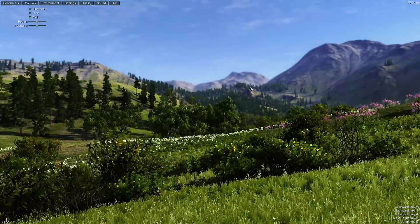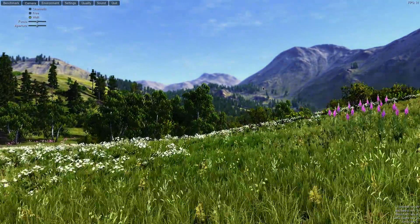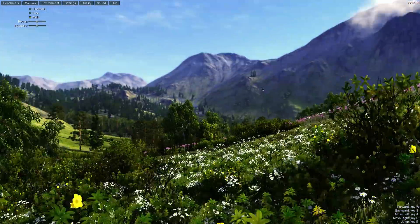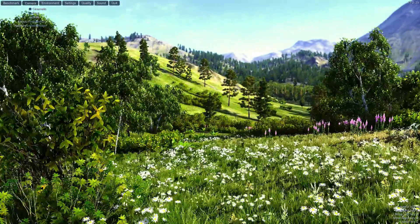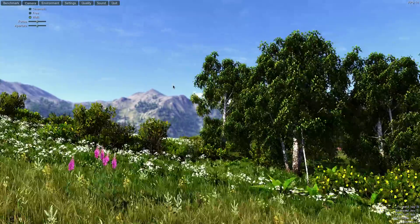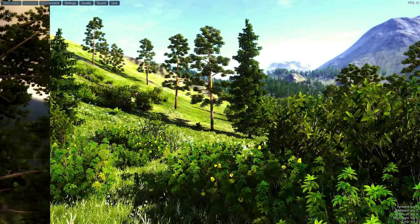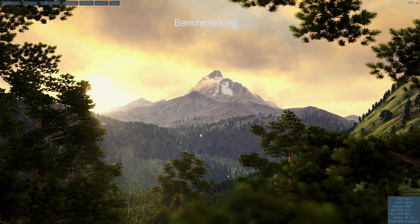Next, we're going to be taking a look at the UniEngine Valley benchmark. This benchmark is unquestionably my favorite of all the dedicated benchmarking programs available. It runs on Linux natively, and you can actually drop into the benchmarking world and walk around as if it was a first-person shooter. The FPS monitor at the top right-hand corner of the screen claims we're getting about 30 frames a second, but look how choppy it is — this does not look like 30 frames a second to me.